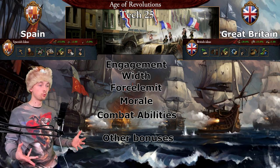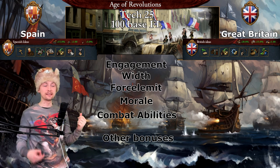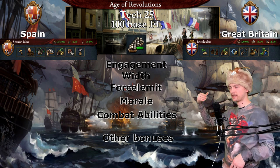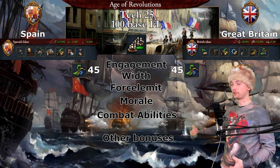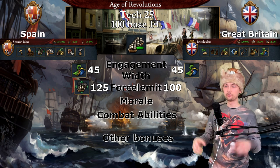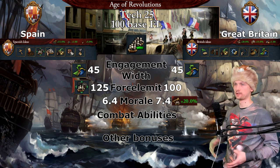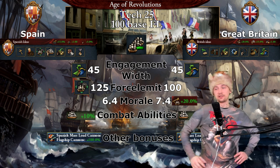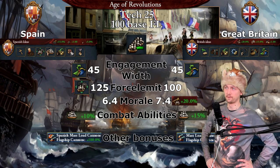For the third battle, we have the most improved heavy ships and we have the Age of Revolutions, which in one of its perks gives plus 20% naval engagement width. That's why both nations' naval engagement width is increased to 45. The basic force limit is 100, but Spain again gets plus 25%. Great Britain keeps its enormous morale advantage over Spain. No changes in combat abilities or other bonuses. Even though Spain has 25 more heavy ships, I don't think it will be enough given the morale difference.